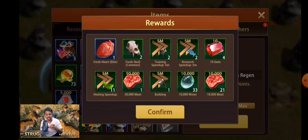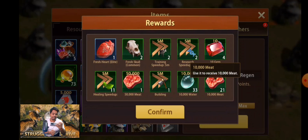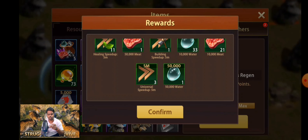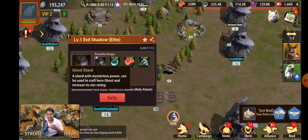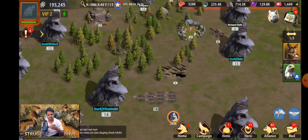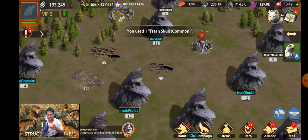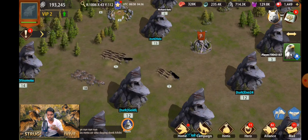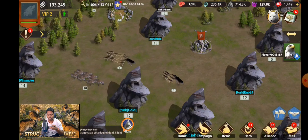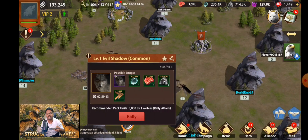If I kill this successfully I'm going to get a material named Evil Wolf Tracer. When I open this Evil Wolf Tracer there's a chance I can get Fresh Hurt Elite and Fresh Skull Common. When you put them in the map and kill them, there is a chance you can get Hero Shards. I've got some gems and other resources too. I put this one out and I have a chance to get Ghost Shard and some speed-ups — this was the Elite one.